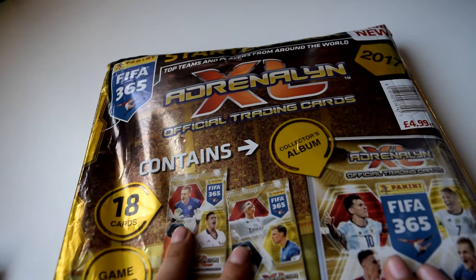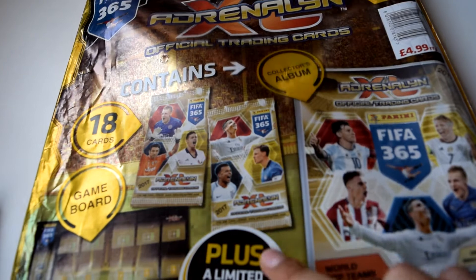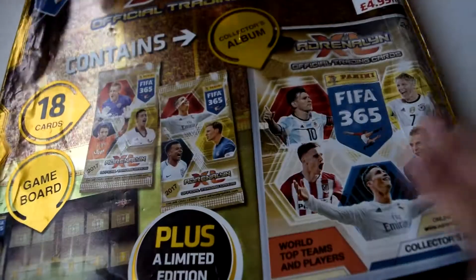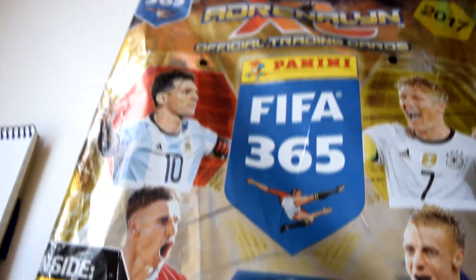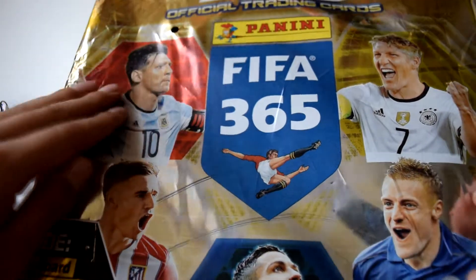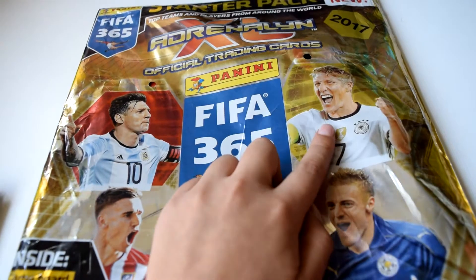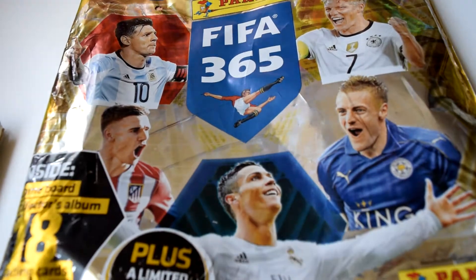Here are the things you get in the starter pack: two packets of Panini 365 with 18 cards included, a game board, plus a metal edition that nobody really knows what it is, and a collector's album. It's five pounds here in the UK. The cover has very bright colors and I like the design. On the cover we have Messi, Bastian Schweinsteiger who has retired from international football, Cristiano Ronaldo CR7, and Jamie Vardy. Let's get started opening this starter pack!